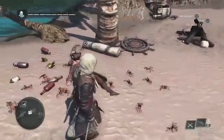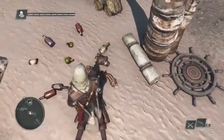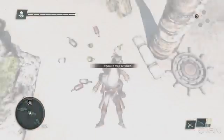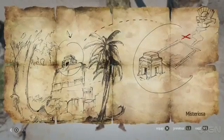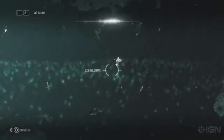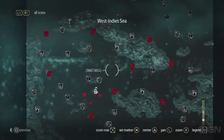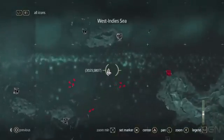As we see here, there's a sailor. We're going to loot him, and we're going to find a treasure map. Treasures are very important in the progression of Edward and the Jackdaw itself, which is your ship. This treasure map is asking us to go to an island called Mysteriosa. Mysteriosa is fairly close by, but as we zoom out, we can see how massive this world really is — we have over 50 unique locations.